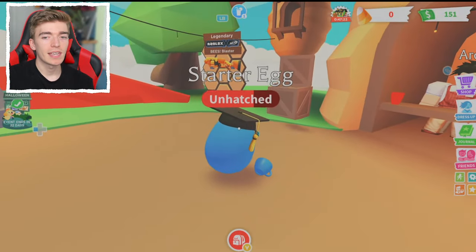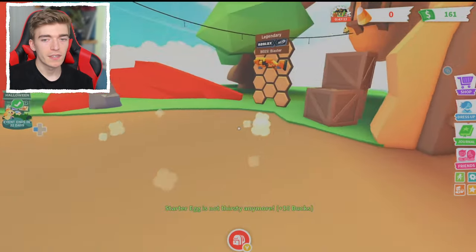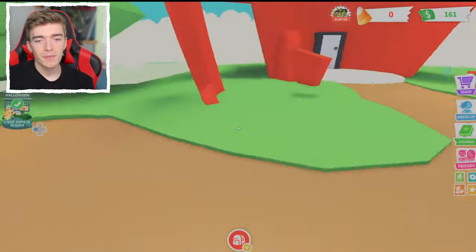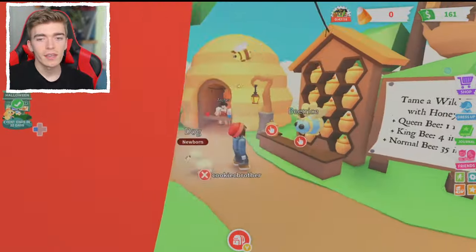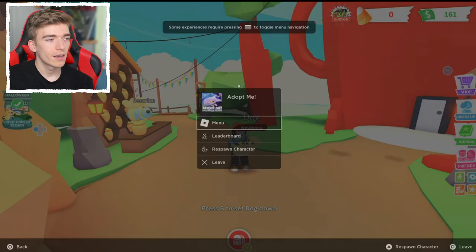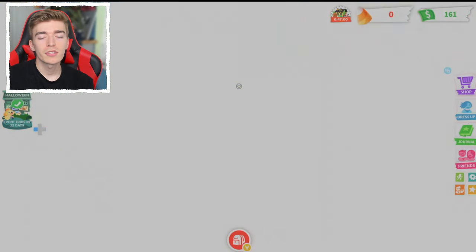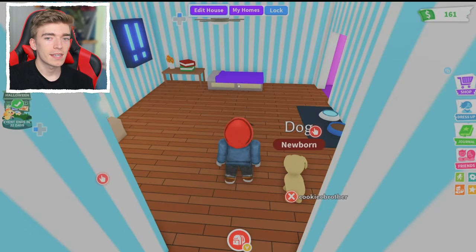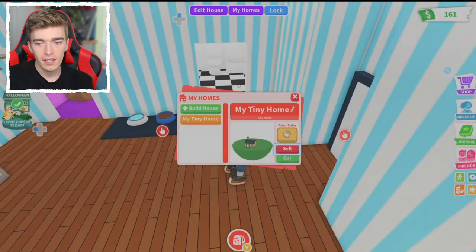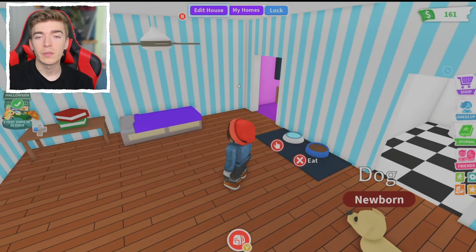I pressed the analog stick in to zoom in — pretty handy feature. We're going to hatch this egg — I was joking about a blue dog, you can't actually hatch a blue dog. There we go, we just hatched a regular dog out of this egg, very cool. Then obviously you can exit, and you can press reset character to go back to your house — a pretty easy way to do it. Literally everyone uses reset character rather than the teleport home, since it saves your Robux. And that's how you play Adopt Me on the PlayStation.